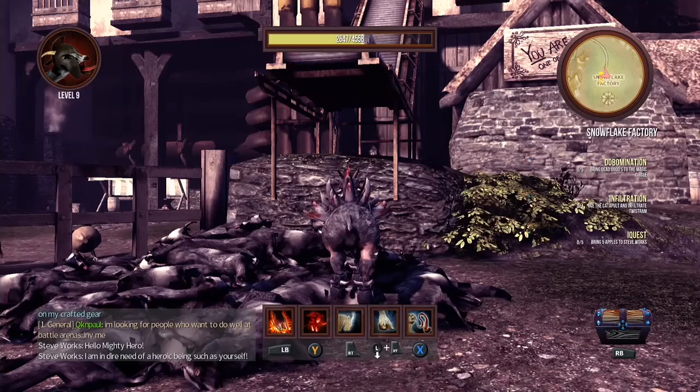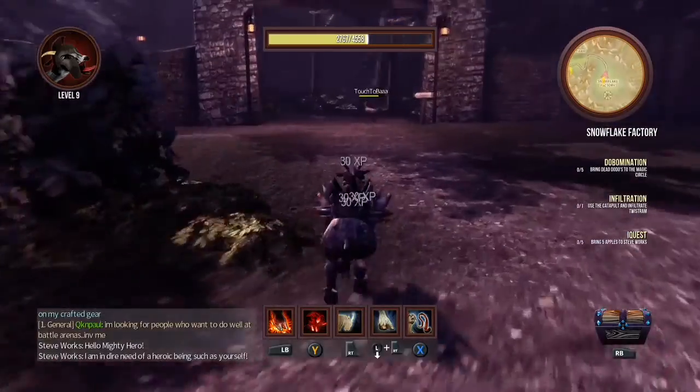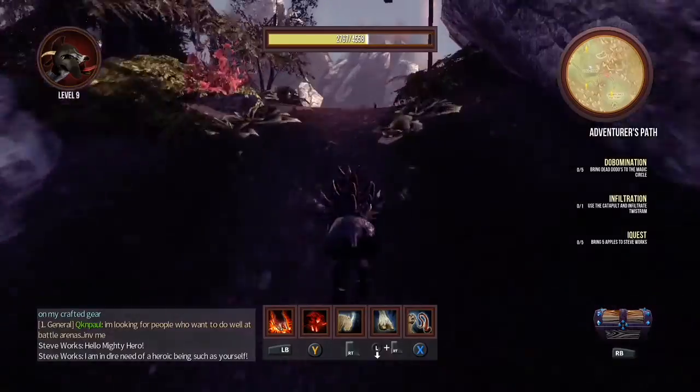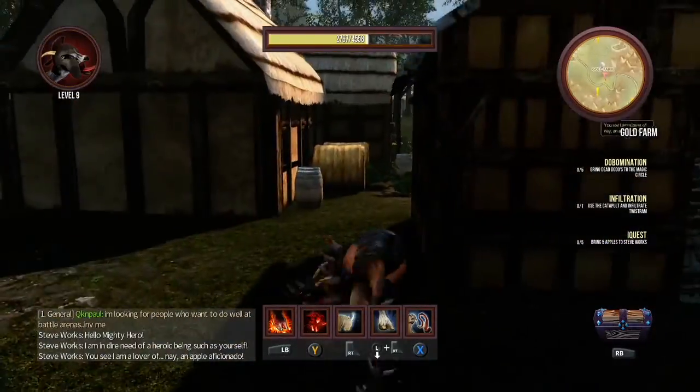Hey, Dark X Steve here with another Goat Simulator achievement. This one we're going for is called Boat Ride. It's worth 15G and all you've got to do is jump in a boat. It is on the MMO DLC which has just recently come out for Goat Simulator.